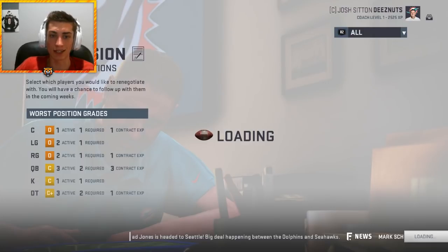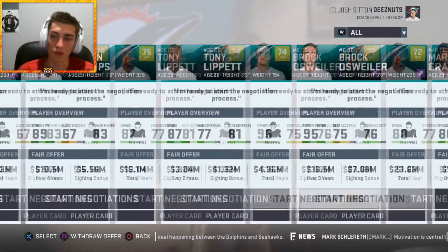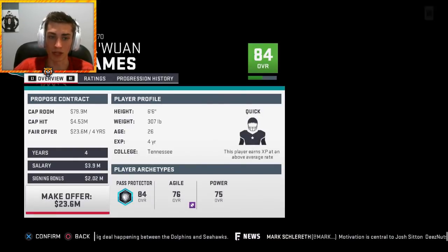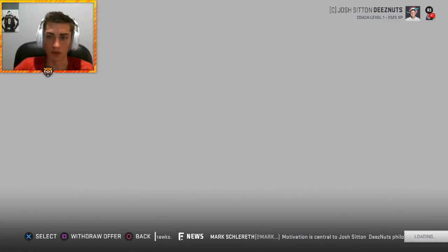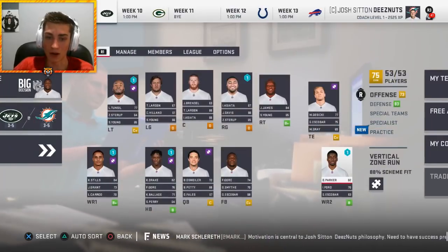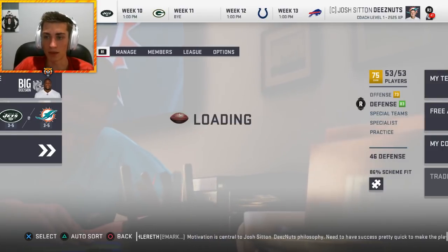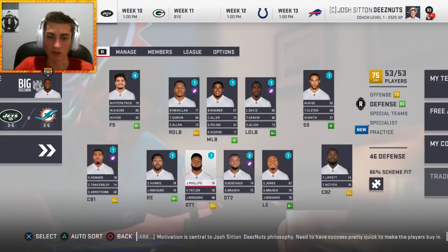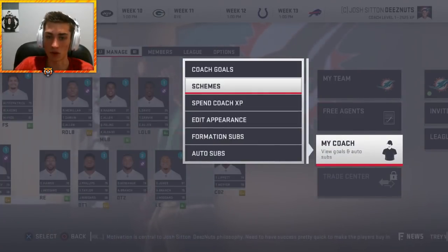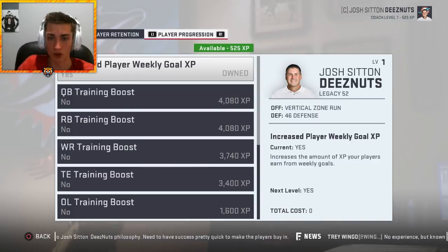At the midseason mark, we're good enough for second in the AFC East after a loss to the Houston Texans 26-6 — glad to know our offense is putting up crazy points. Free agents include Frank Gore, Gavin Escobar, and Jordan Phillips. Juwan James is the only one I absolutely will not let test free agency, so he's being re-signed. I'll hold on to the rest and see where we are at season's end.